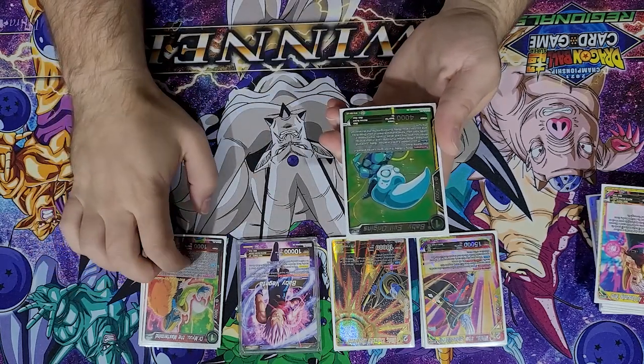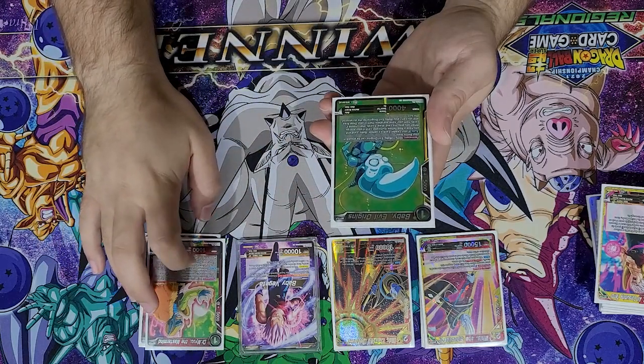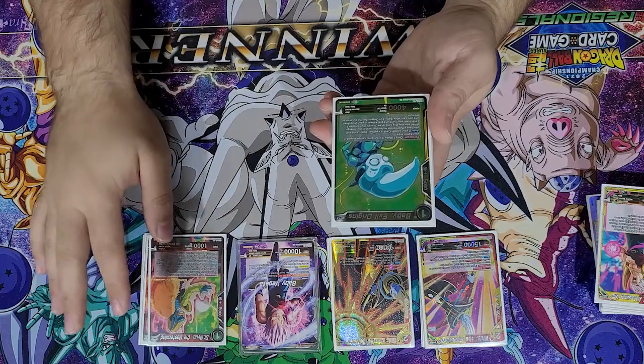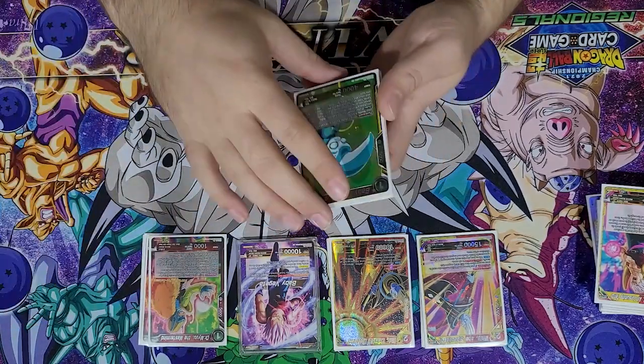The important thing to know about these is they essentially have unique — you can only have one on the field at any time. And also you can only play them once a turn. So once you play Dr. Miu, then play Baby Evil Origins, you can't play them again until the next turn.